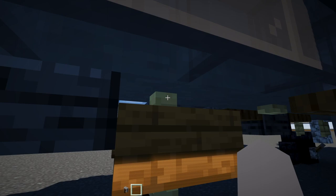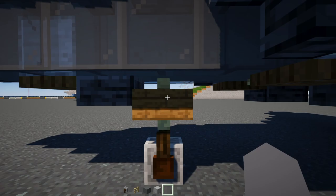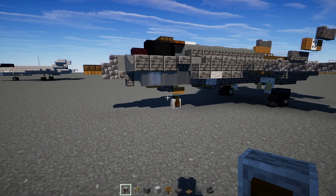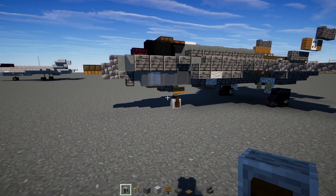First let's grab some materials: a grindstone wheel, a birch fence, cyan terracotta, smooth stone block, spruce sign, polished deepslate slab, spruce trapdoor, gray stained glass pane, polished deepslate stairs, and that's it.